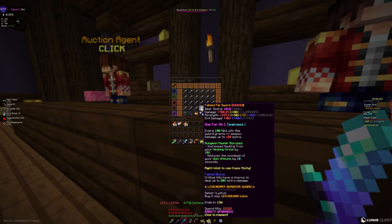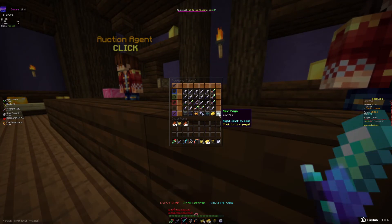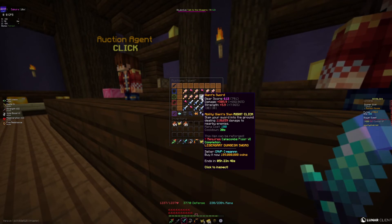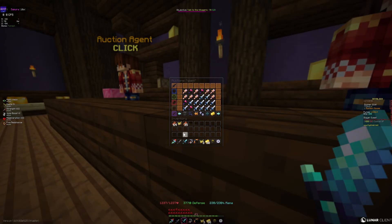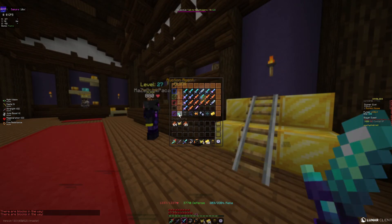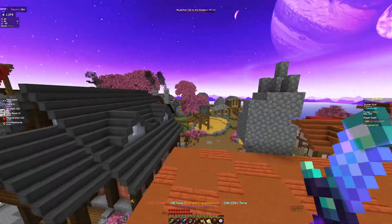Look at those stats — pretty good. With One for All, the Fell Sword does about a third of the Giant Sword's damage, but it's double the strength and more crit damage too, if you had One for All on everything. Just think about that — it's crazy. The Fell Sword is really underrated. If you just look at the base stats, the Fell Sword probably does more in base. Obviously the Giant Sword does more overall, but just comparing the cost, the Fell Sword is so cheap for what it does.